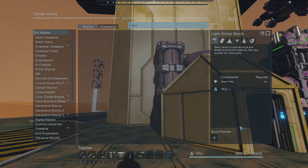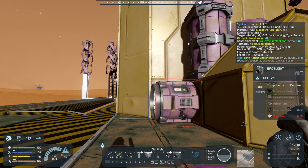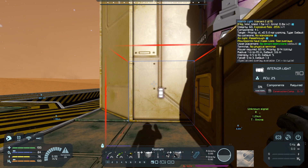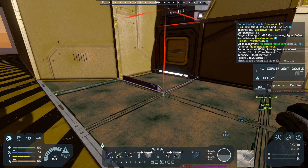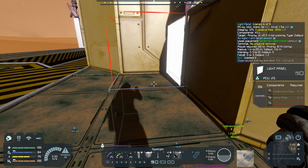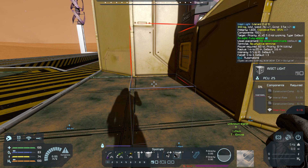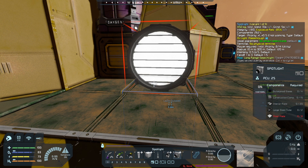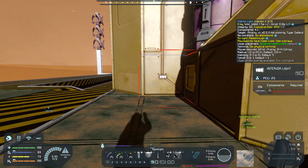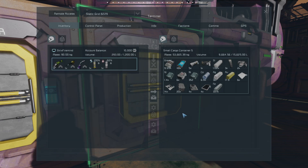I was looking for lights. The interior lights just need construction components. Same with the corner lights. Light panels need construction components and interior plates. The inset lights are overall fairly expensive — these are really teeny lights, not that great, but I do like the looks of them. So mostly we need construction components and some interior plates.